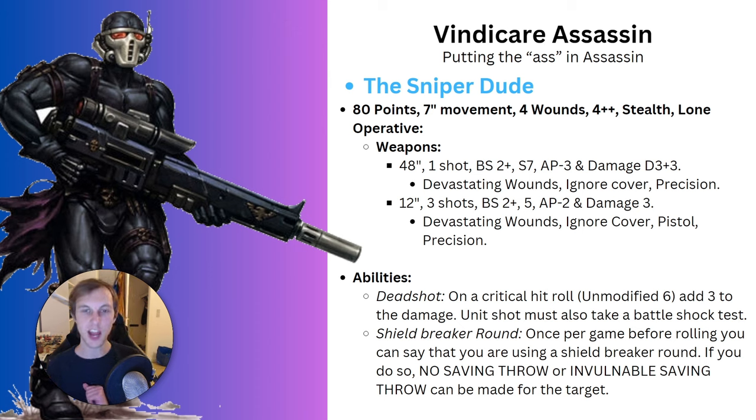The Sniper is 48-inch range, one shot, Ballistic Skill 2, Strength 7, AP 3, and Damage D3+3. It has devastating wounds, ignores cover, and Precision. His pistol is 12 inches, three shots, Ballistic Skill 2, Strength 5, AP 2, and Damage 3. It also has devastating wounds, ignores cover, and Precision - and being a pistol, you could use it in melee.